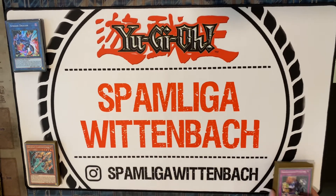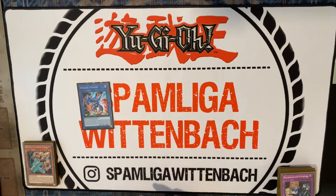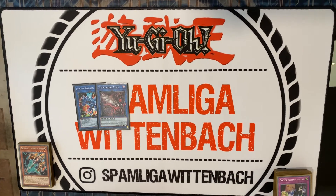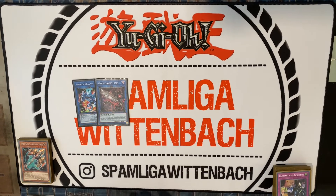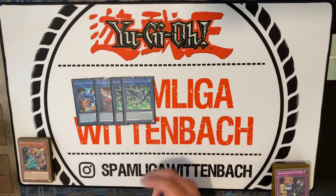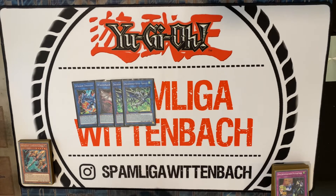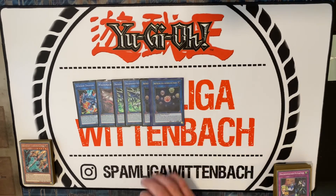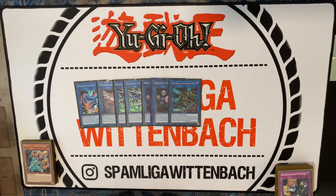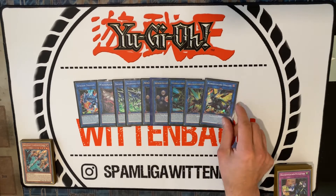Now we go to the extra deck. Sadly we play one Striker Dragon, one Pisti. Then for the link 2 we play double Romulus — in this build if your first gets interrupted, sometimes it's good to have another Romulus. Then we play double Hieratic Seal, one of that guy, triple Burst Dragon, and one copy of Gaia.